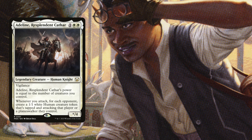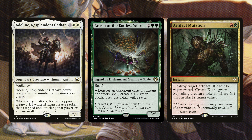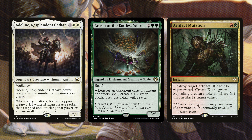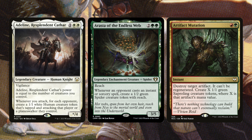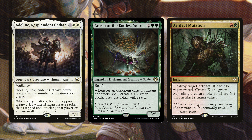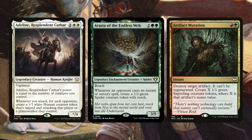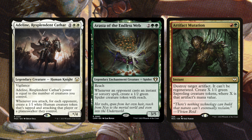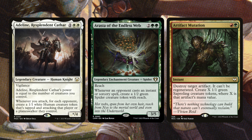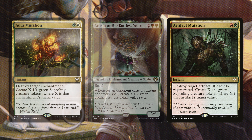Starting off we have Adeline, Resplendent Cathar — her power is equal to the number of creatures you control, and whenever you attack you create a 1/1 white human creature token that's tapped and attacking. Next we have Arahbo of the Endless Web — whenever an opponent casts an instant or sorcery, create a 1/2 green spider with reach, great against flying decks. Artifact Mutation for one red and one green destroys target artifact and creates X 1/1 green sapling creature tokens where X is that artifact's mana value.